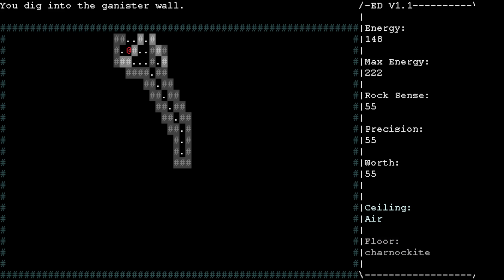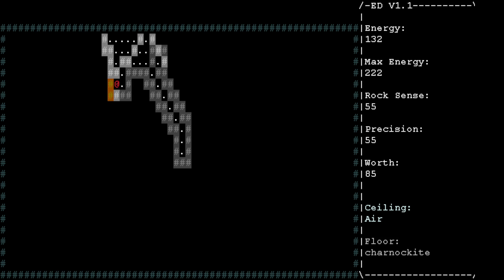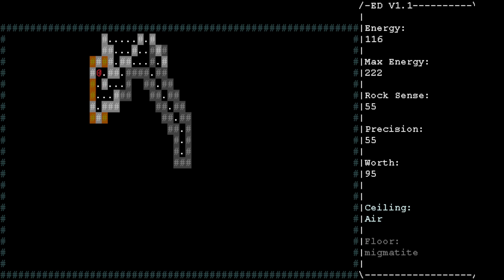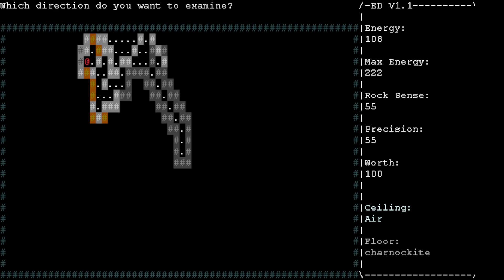I don't know why I'm becoming a better miner, but as you become a better miner you'll basically have an easier time mining through stuff. As you move through stuff easier, it gets better for you. Here's some claystone — it looks like claystone is pretty easy to mine through. Though it looks like I'm not really getting much out of the claystone, so there's a thing about that.